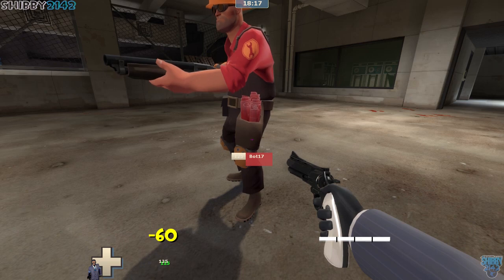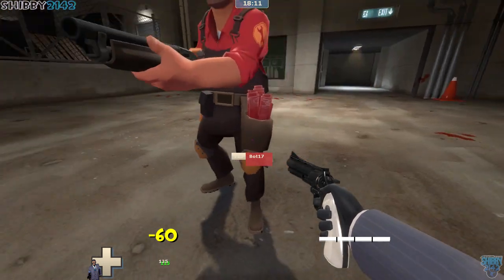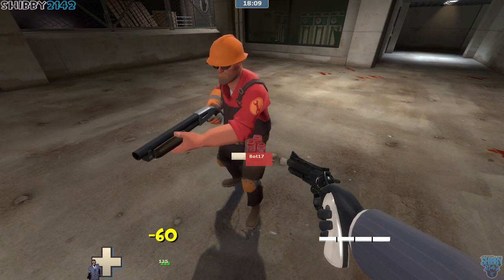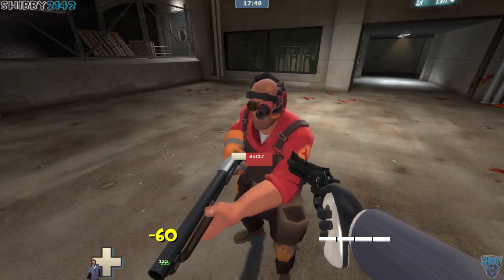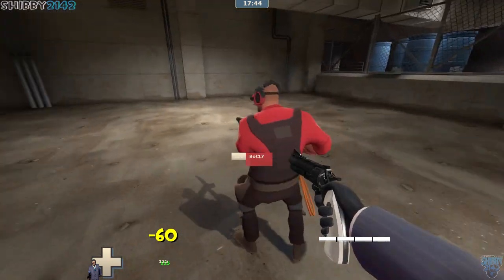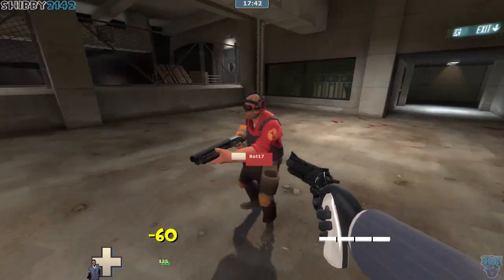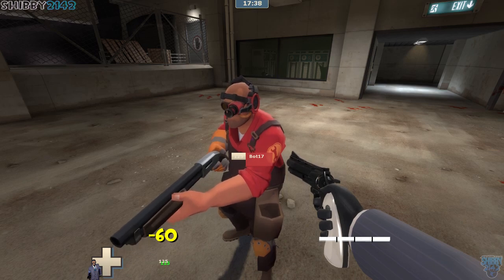Here for the Engineer is another miscellaneous item, the Builder's Blueprints. Interesting — I mean, I don't love it, but why not? More items. And one of the cooler hats that came in this update is the Virtual Reality Headset. So this is just friggin' crazy. I'll let you get a good look at it. Very, very cool hat for the Engineer.